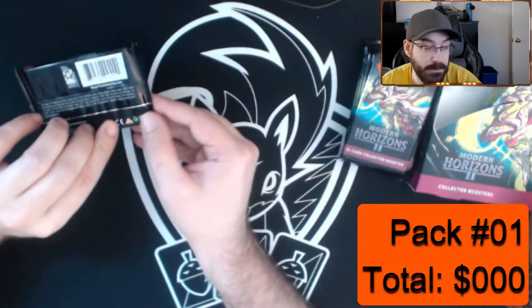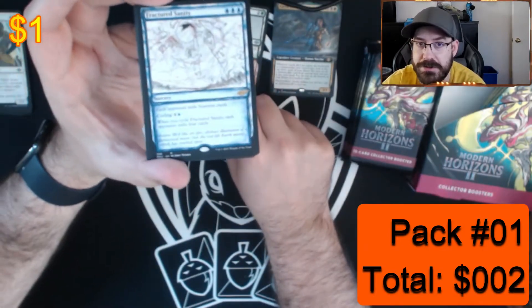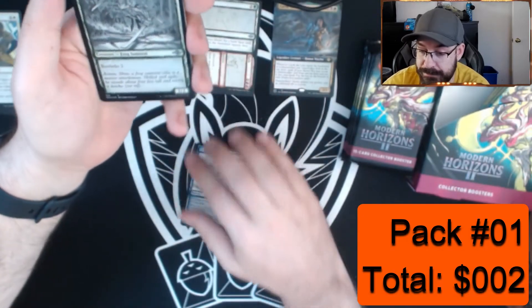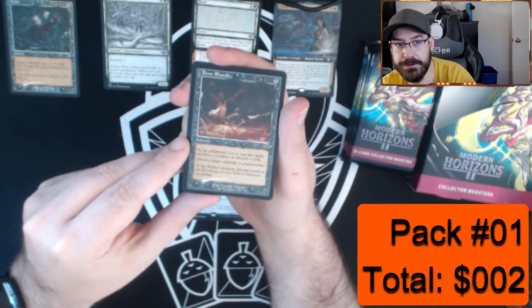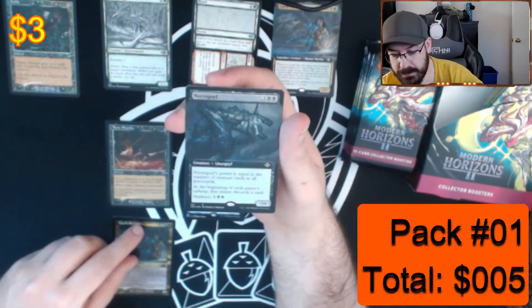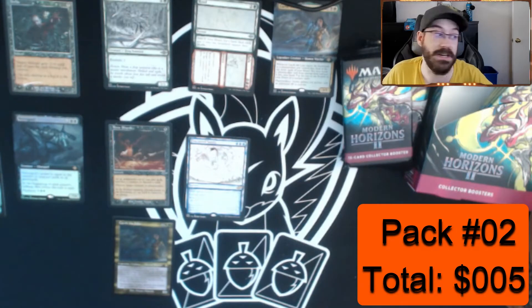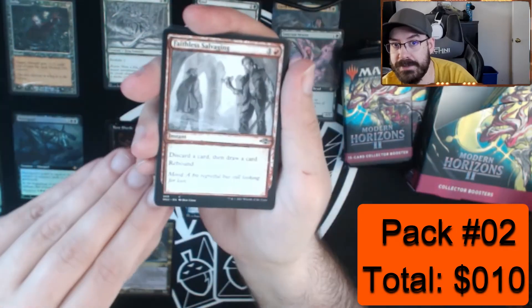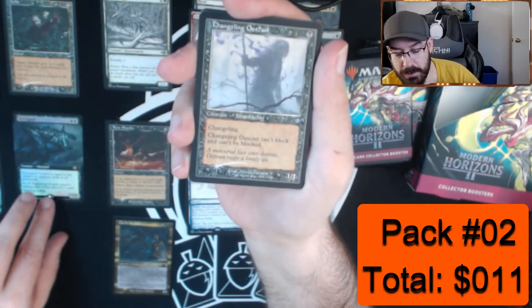Let's try to make piles again. First pack — we've got the Lion, Road to Ruin, a Fractured Sanity. Let's put the foil rares in another pile. A Jade Avenger, we have a foil reprint from Modern Horizons 1, a foil Ball Shards, another foil Lion card, and we have a Necrogoyf. Not exciting first pack. Between this box and the other box and my side box, I think I have two or three playsets of cards.